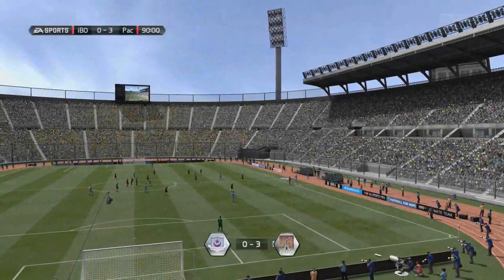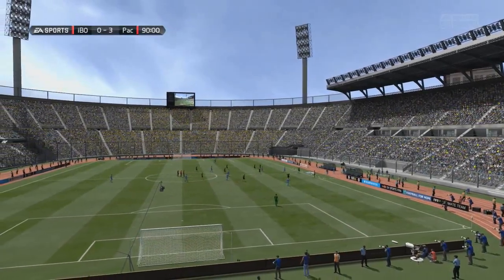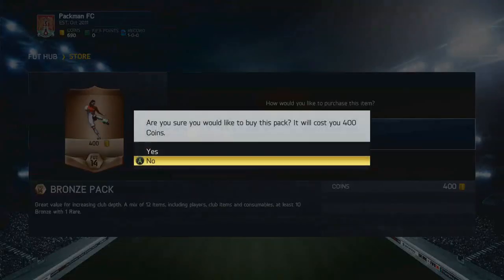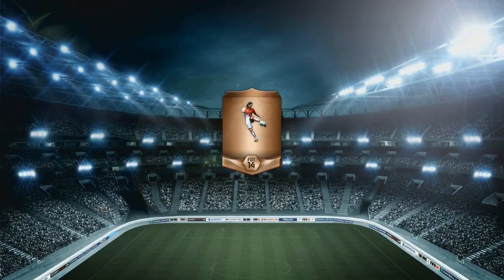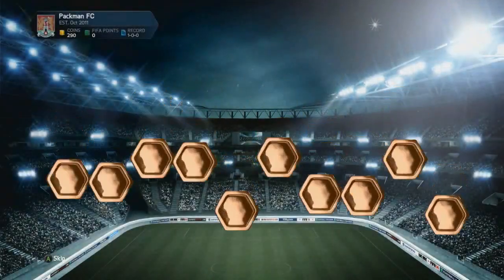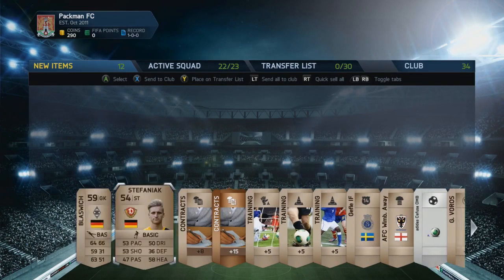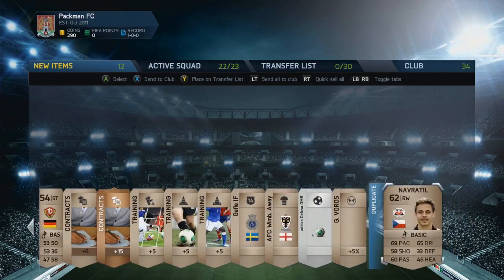We've just scored our third to give ourselves a 3-0 lead in the 25th minute, which is unfortunately as far as we were going to get in that game. We're only 60 coins short of a premium bronze pack with 690 coins, so we open our first pack of Pac-Man Season 2 on Xbox One — and believe it or not, EA have given me a duplicate player in my very first bronze pack. How many hundreds of bronze players are there in the game?